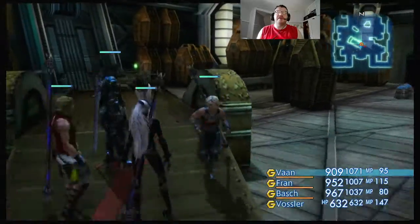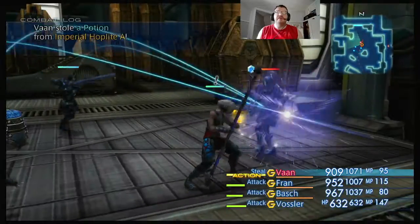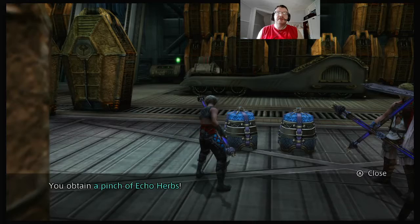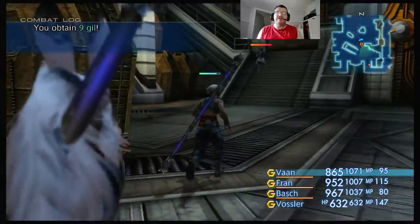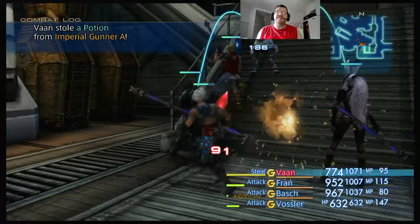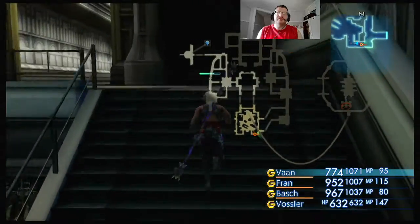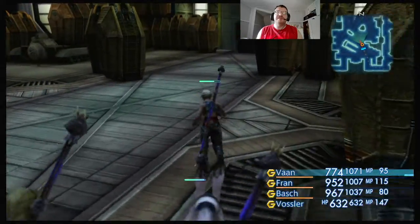Here's something interesting — there are gonna be three or four chests sitting right here. Depending on which order you open them they might contain better prizes, but I don't know the order and I don't care to know the order. Let's just grab them. Obtained a Reflectga Mote, a pinch of Echo Herbs, a Gold Needle, and Reflect. So Reflectga Motes put Reflect on characters within range — any magic cast against a user who has it just reflects it back to the enemies. 224 gil off the chest. Now we gotta head down here, go through this door, and that'll get us closer to the ship's interior and to Ash.